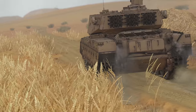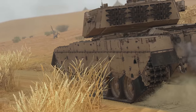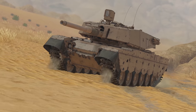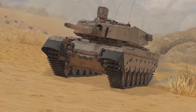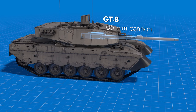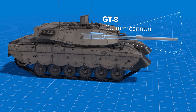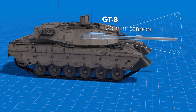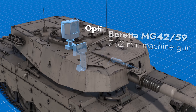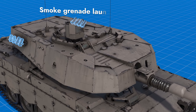This tank is based on the British Centurion, but thanks to a thorough modernization, its mid-20th century specs have been upgraded to catch up with its modern counterparts. The two-plane stabilized 105mm gun has elevation angles between minus 10 and plus 18 degrees. The machine, of course, has a coaxial machine gun, thermals, and smoke launchers.